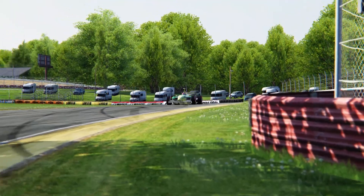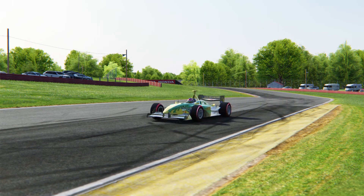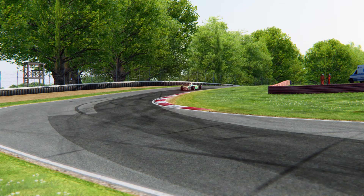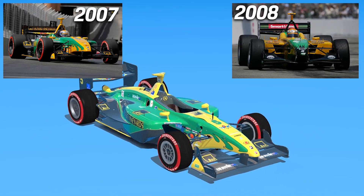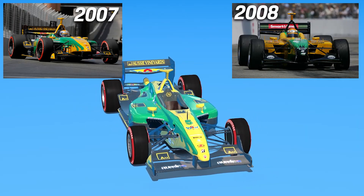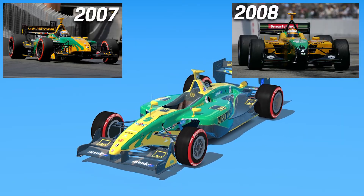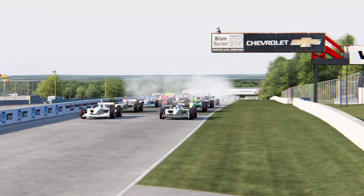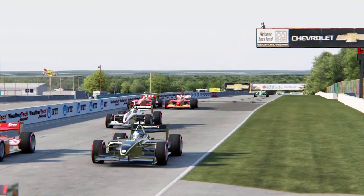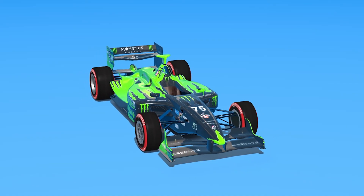Although the mod is named champ car 2008, it's pretty much champ car 2007. All of the liveries are the champ car 2007 liveries. You can tell if you look at the Aussie Vineyards car — it's using the livery from the 2007 season instead of the 2008 livery that they used in the one Long Beach Grand Prix race that year. It comes with several other official liveries, as well as a couple of liveries that never existed before, including this Monster Energy one.